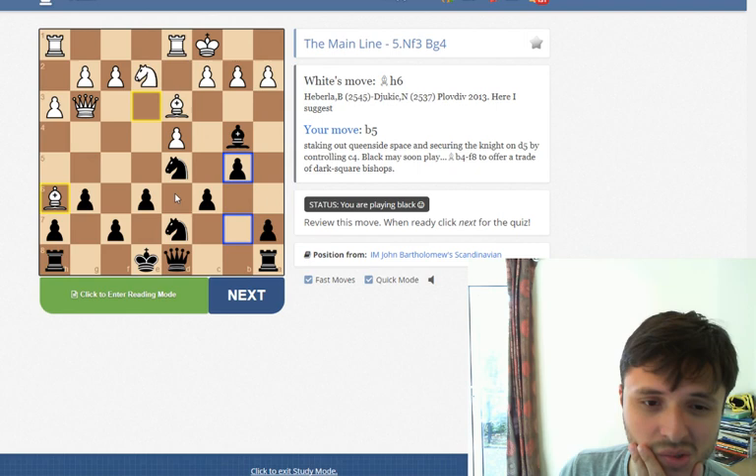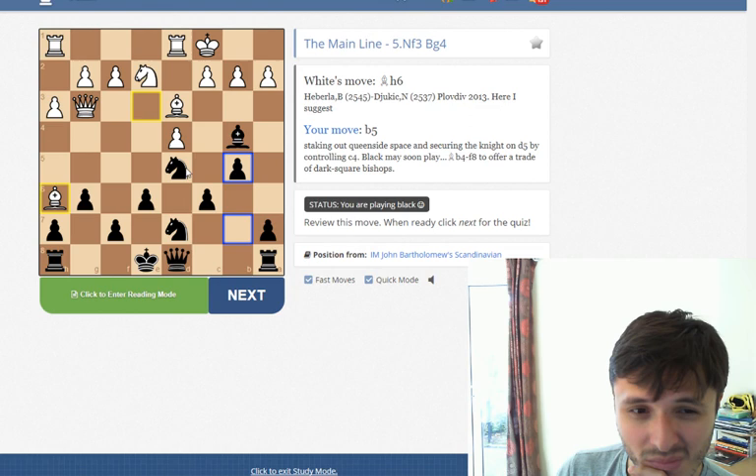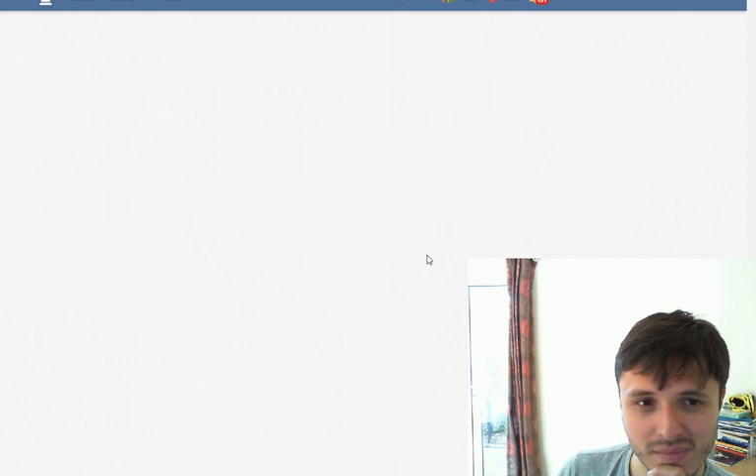I knew that it was to control c4, but I kind of forgot that it's to ensure that this knight stays on d5. That makes sense. I need to make sure that the knight on d5 is comfortable — I will try and remember that. And now it's going to ask me to repeat that, just to make sure that I got it.